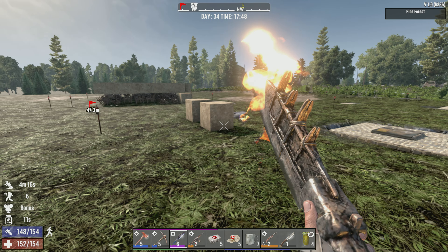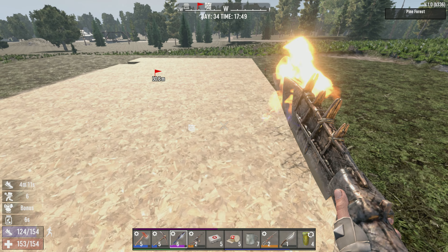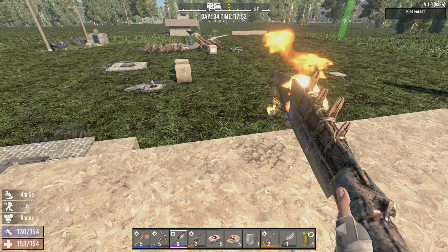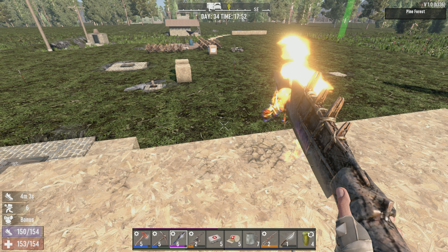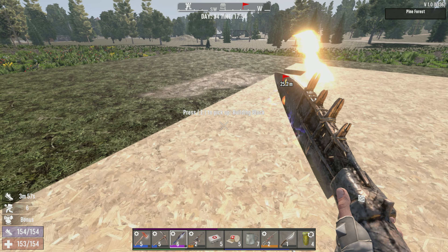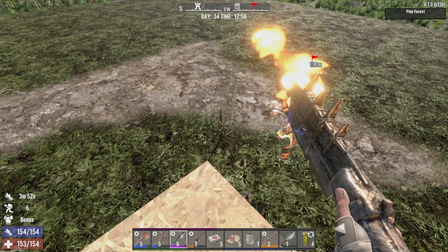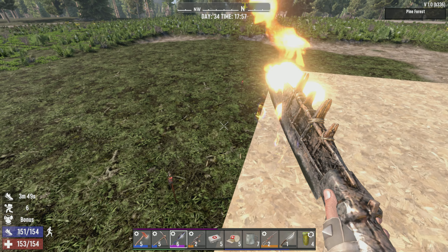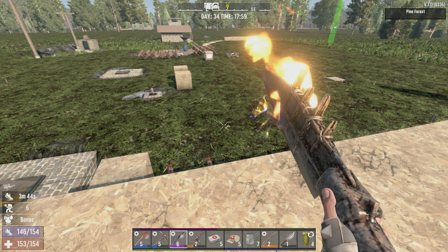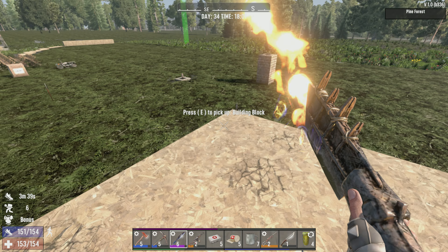Welcome back guys, Seven Days to Die base day one. Today's episode is going to be all about making this hard base square and better. I want a nice square inside here. We're going to wrap the outside with blade traps - we did get that one blade trap kit which had 10 of them. We're going to organize this a little nicer, wrap it with maybe a couple layers of electric fence around the outside, then blade traps on the inside.